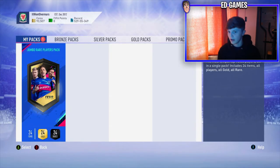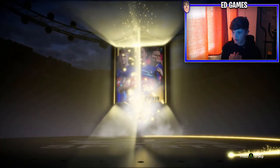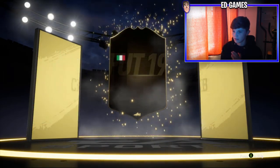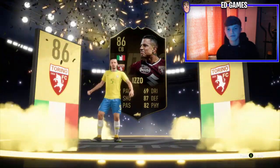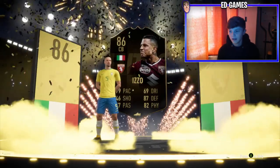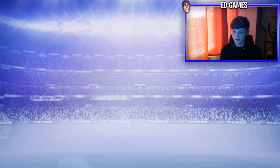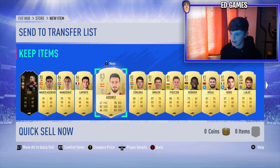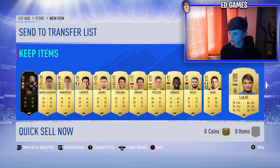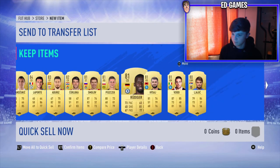This is actually what I'm most excited for - hopefully we can get a walkout. Come on, give me a walkout! We do get a walkout - come on, big card! It's an inform I think - it is an inform. Italian, centre back, Torino - I have no idea who this is. 86 Izzo - an 86 rated inform, basically for free really, apart from the money I lost on EA tax. All these other cards in there too - could be someone decent. I'm really happy with that. 85 Essentio, 84 Laporte, 83 Rudiger's not bad, neither's Perisic. That is a really nice pack - no duplicates as well, so I wouldn't have to be quick-selling anything.